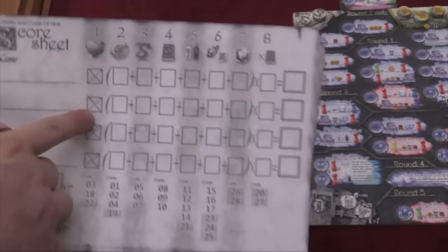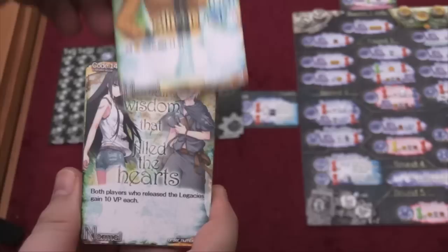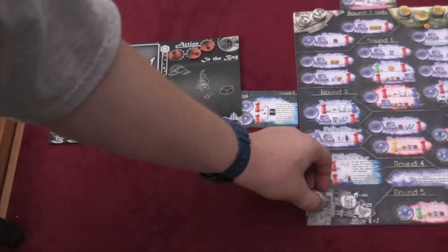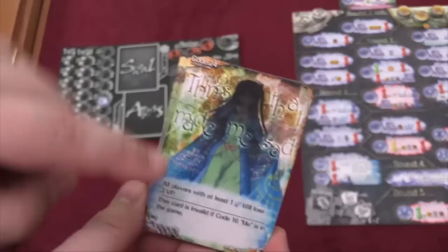Some cards can cancel other cards out. Some cards are pretty simple — like this one: all coins get plus one victory point, so you can collect coins and they're worth more. Here, both players who released the Legacies gain ten points each. There are two Legacies worth three points normally; if you release them, you get an extra ten points. All players with at least one Will — everyone has a Will Tracker and you'll be spending Will to do a lot of the actions — lose three victory points. However, if card sixteen is in play, this card doesn't count.